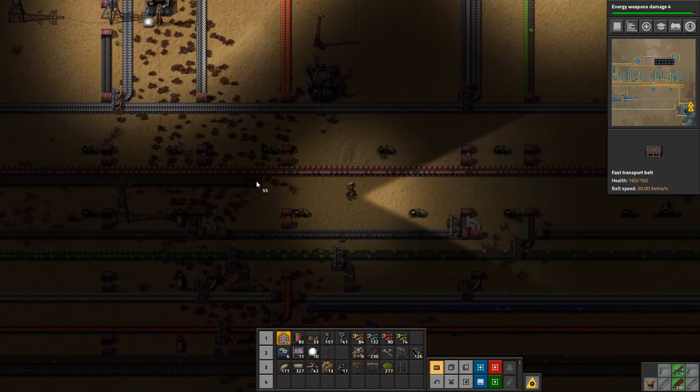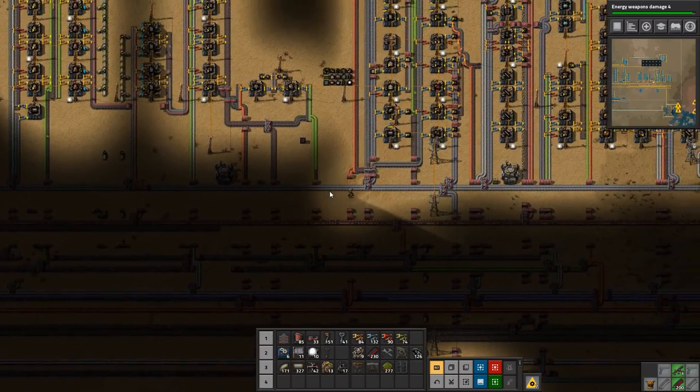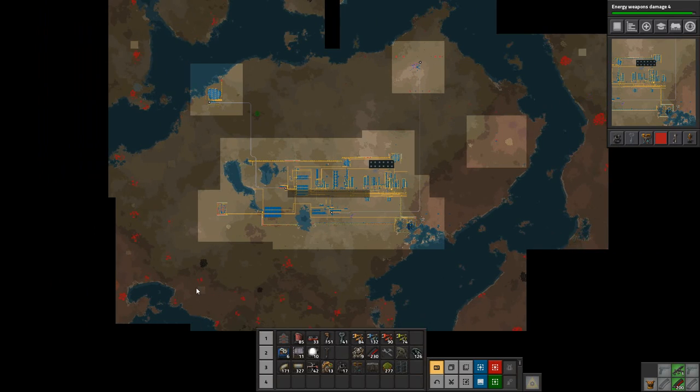We're going to have to do something about this, and that means going out searching for another copper patch, I think. We don't see anything at all — well we do over here, but in order to get that we are going to need to fight a crap ton of biters, and I really don't want to do that right now. We've just been fighting biters for a while and I don't want to spend another episode doing that.